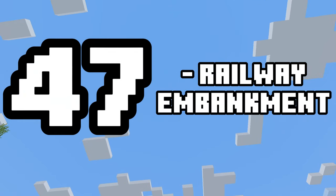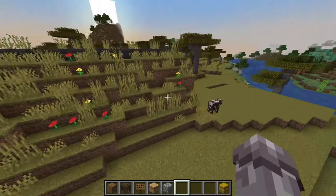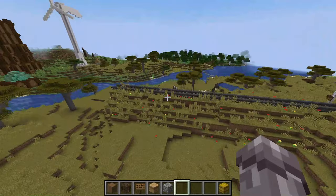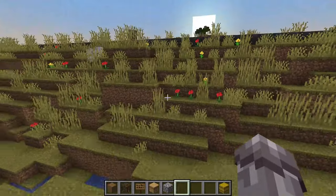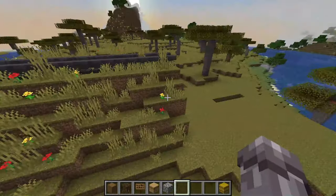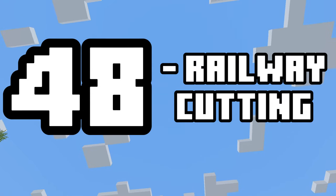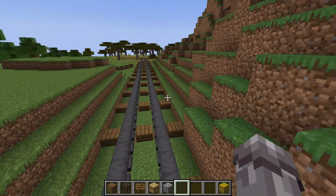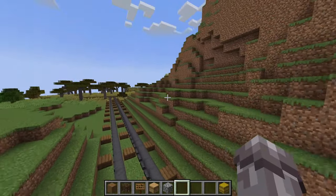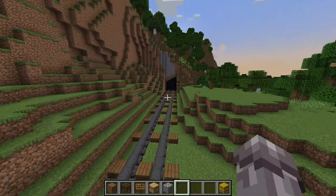Again with the railway theme, you can add number forty-seven: an embankment. Either with rails, overgrown rails, or none, you can make a large bank to keep the railway level instead of going downhill, since railways can't really steeply go downhill — so these are what they use instead. For number forty-eight, we have the opposite: a cut-in. You can cut into the ground to make an artificial valley through a railway — the opposite of the embankment — and you could even add a tunnel to the end if you're going into a hill.